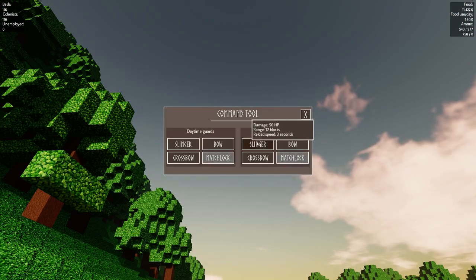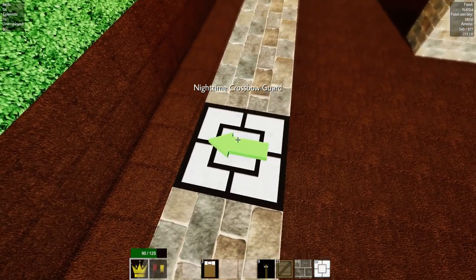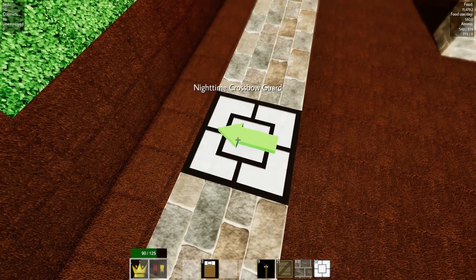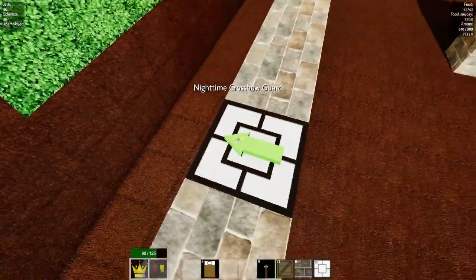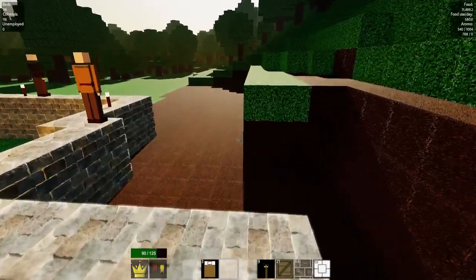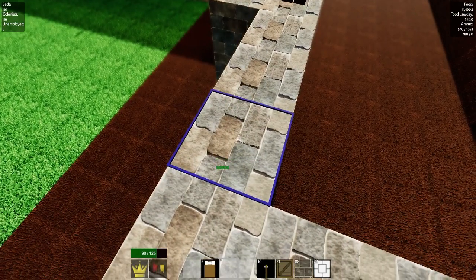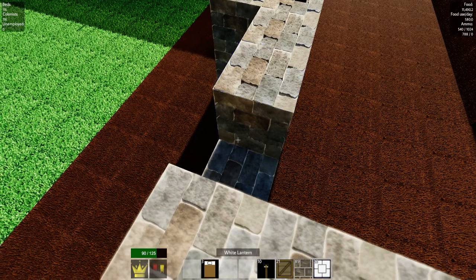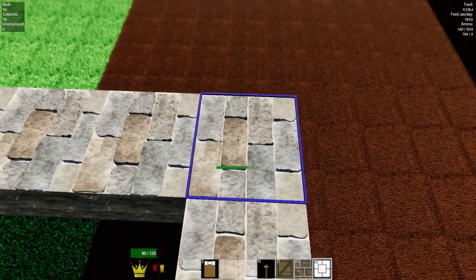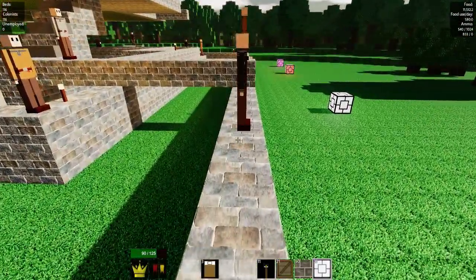I wonder if I can place a guard on top of a lantern. Let's see — guard placed — yes, you can! How cool is that? I can put a guard on top of my lantern so he'll be easy to see because he'll be glowing, and that should scare the zombies when they see glowing guards. I like the sound of that. So I'm going to go around my walls ripping them up and putting lanterns down, though it'll probably take a while before I can get enough lanterns to do this since they all use iron.